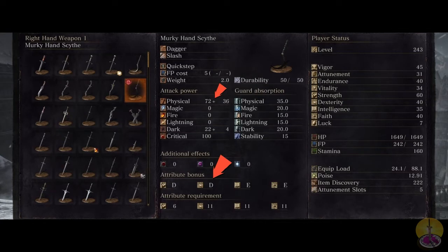Moving on to the scaling tree: you got two Ds — one for strength, one for dexterity — and then two Es for faith and intelligence. The stat requirements are six strength and eleven for the other three. The quick step takes five FP to use, which can be used pretty much back-to-back for excellent dodging. The weight of the hand scythe is 2.0 — not very heavy, as expected.